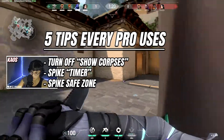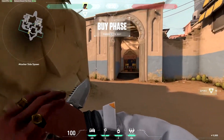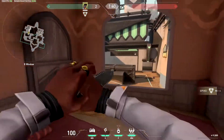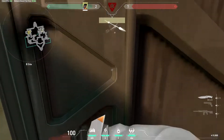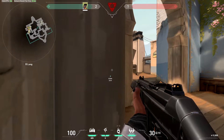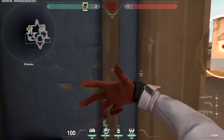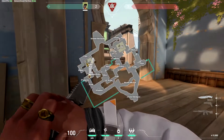My next tip is very helpful in a team situation: pinging the spike. It's a simple concept, but when you're on the attacking side and you plant the bomb then move away, the defending team may smoke the bomb so they can defuse without being visible. Without knowing where the spike is, you're just wildly spraying through the smoke. Pro players ping the spike so there's a visual cue on screen showing exactly where it is, giving you a better chance to line up your crosshair and pre-aim it.